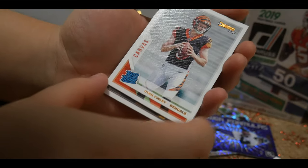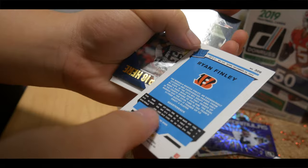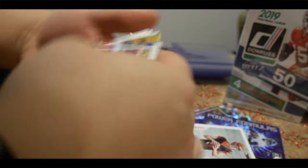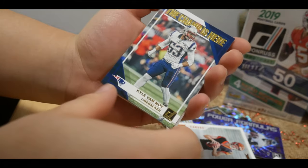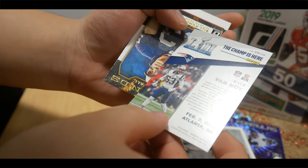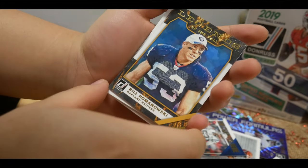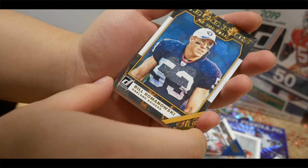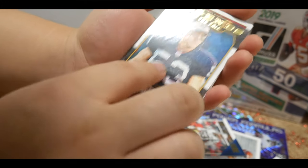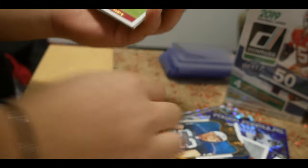This is a Canvas card — Ryan Finley of the Bengals, a Rated Rookie. This character card is pretty cool. The Champs card here — Kyle Van Noy, linebacker, that's pretty cool. The Legends of the Fall — this is Bill Romanowski of the Oakland Raiders, linebacker. Cool card.